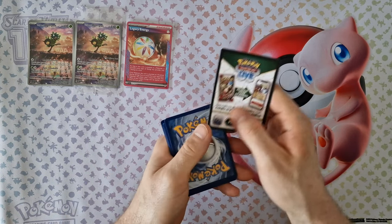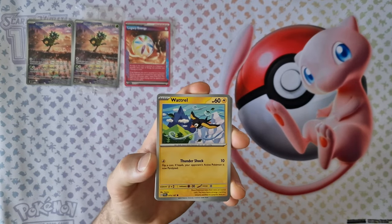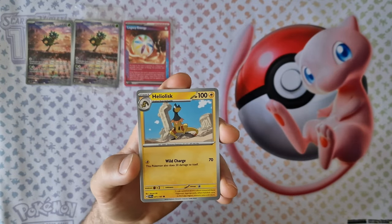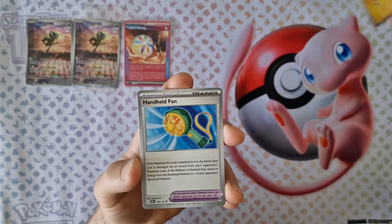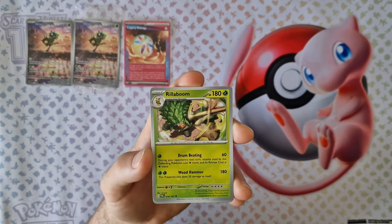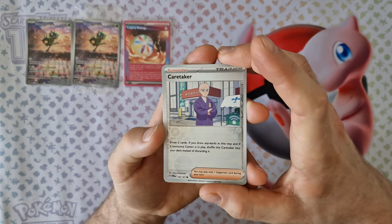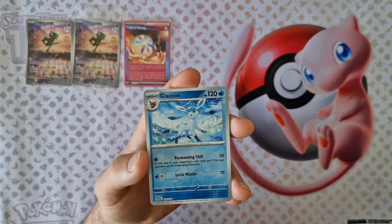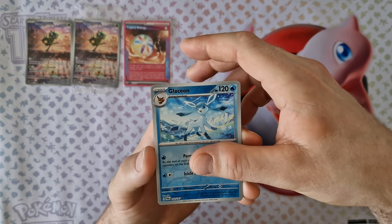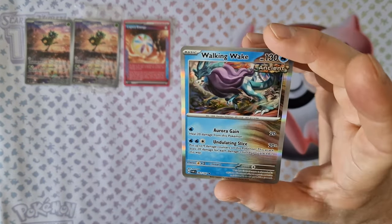Third booster: one type of card — no, we have energy, Wattrel, Glimet, Tinkaton, Helioptile, Hanfen, Dipplin, Rellor. Frost reversal is Kiraidon. Okay, evolution from Eevee, Leafeon, and last card holo Walking Whale from Duraludon.